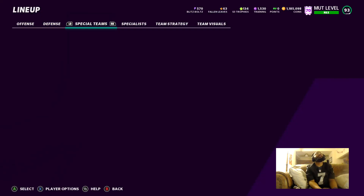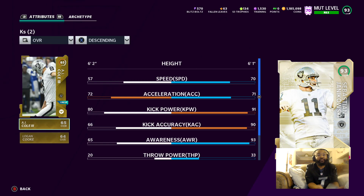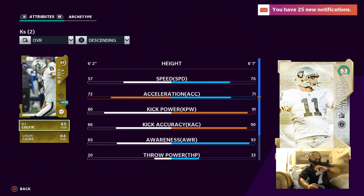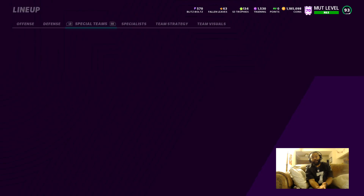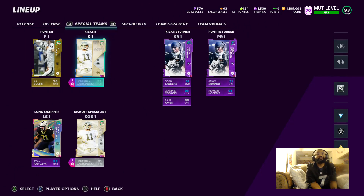We got Sea Bass — got my kicker for the year, don't need any other upgrades. I don't even need to get a power up for him — you'd only need that if you want to put him on like a Seattle theme team. 91 kick power, 90 kick accuracy. This man be making kicks from like 57 yards out, and he gets Focused Kicker without even having to power him up. It's great.